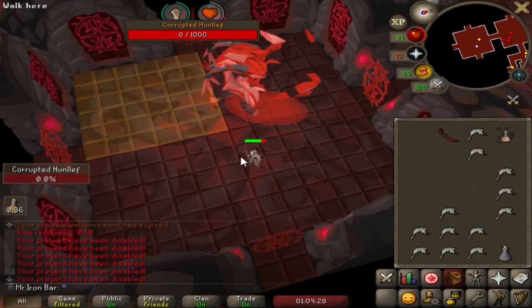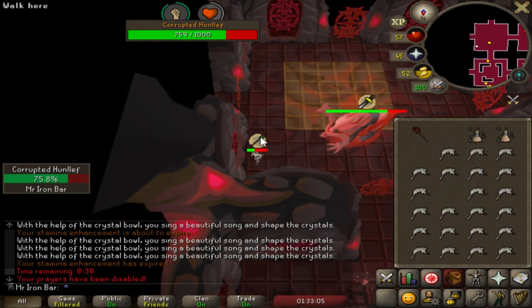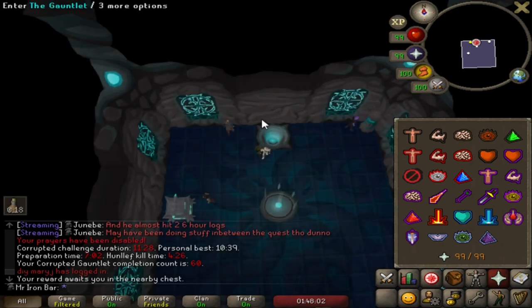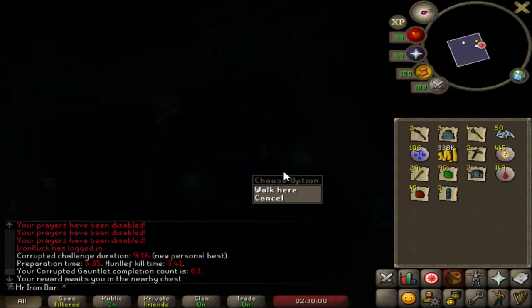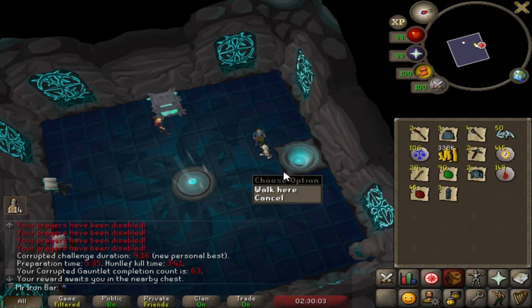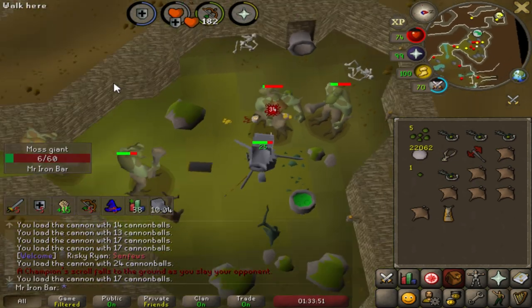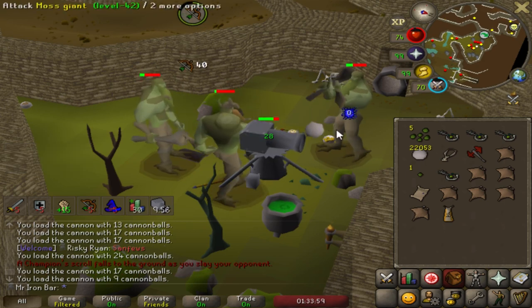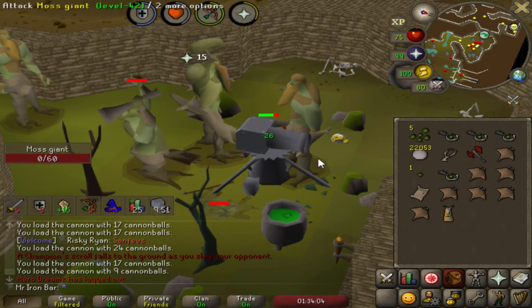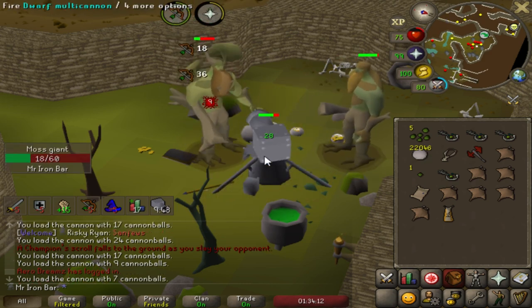I just got a champion scroll — the Giant Champion Scroll! I've never gotten it before. I've killed about 8,000 to 10,000 moss giants so far — gotten 70 keys. Twenty minutes later... I just got ANOTHER champion scroll from the moss giants! What the hell, that's two in like an hour! That's honestly about average — 10,000 moss giants, two champion scrolls.